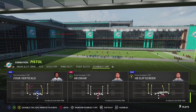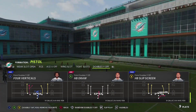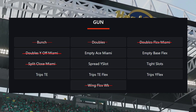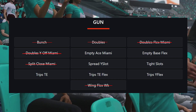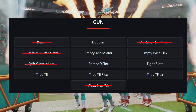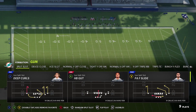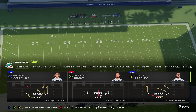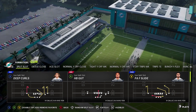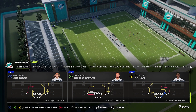Now let's look at gun formations to show what the Dolphins lost and gained. They lost Gun Bunch, Gun Doubles, Gun Doubles Flex Miami, Doubles Y Off Miami, Split Close Miami, and Wing Flex Weak. Split Slot will kind of replace Split Close Miami — Split Close has been a better formation in the past but it has a similar look with a different play set, so it's probably not a net gain there. They did add Deuce Close, which is a more compressed gun set and a nice addition.